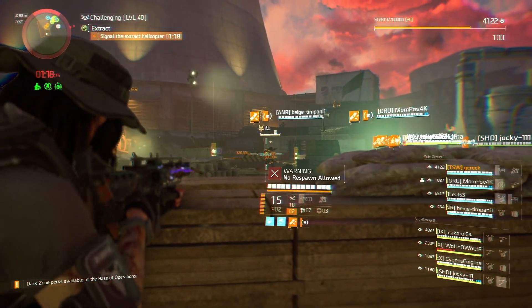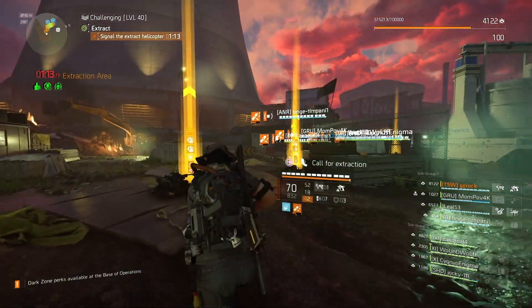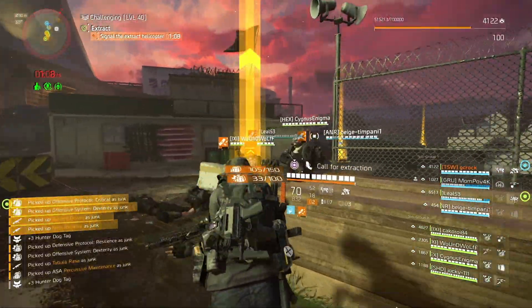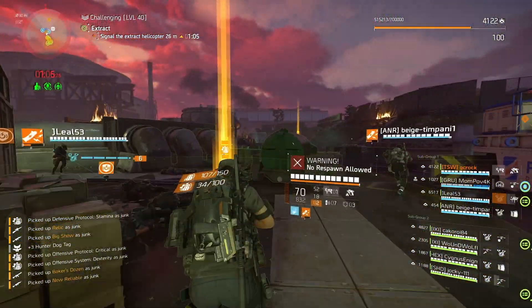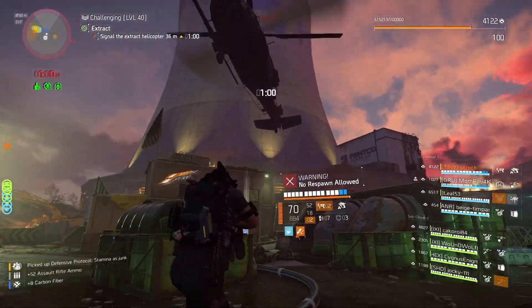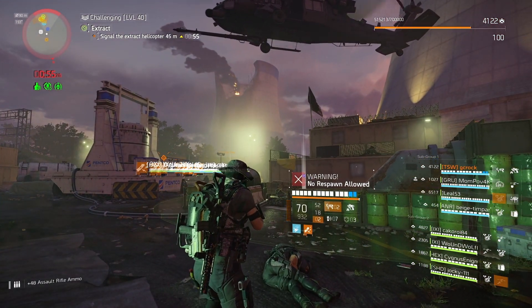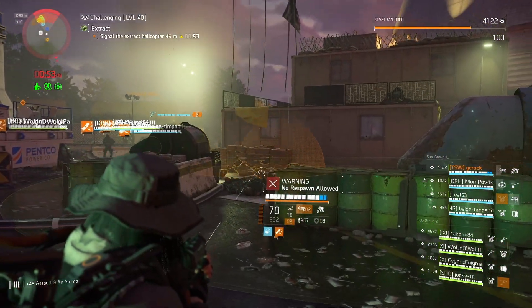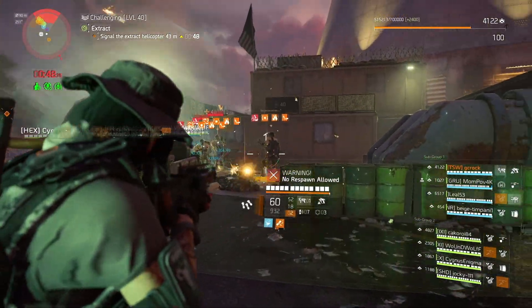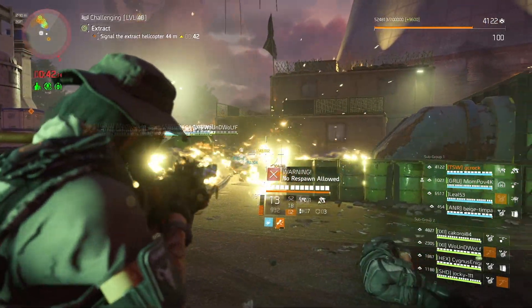The purpose of the build is to have the benefits of a crowd control status spreading build — whether that be a fire chem, blind, or anything like that — to support your team, but also to be able to switch to your weapon and do some very good damage yourself. You want to be able to hold your own and the build does just that. This build isn't going to be used for crowd controlling legendary content, but for casual gameplay, heroic with directives, open world activities, Countdown — it's going to be a fun build to use, especially in a group.